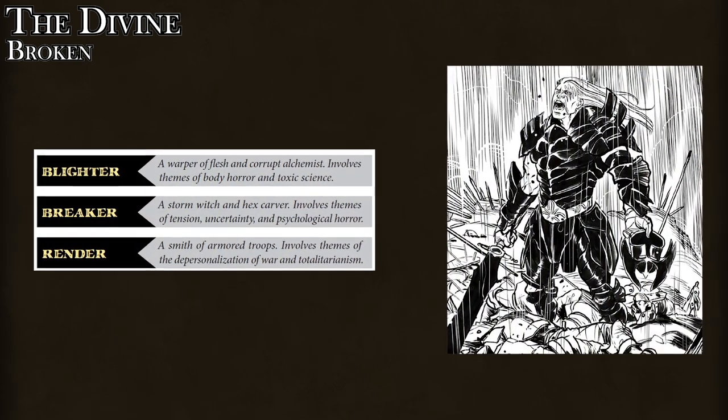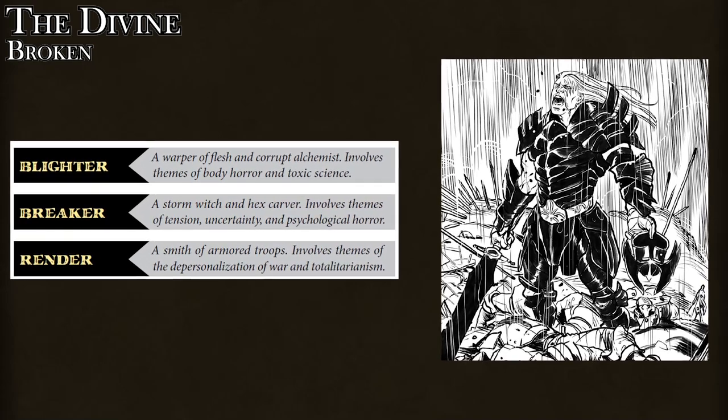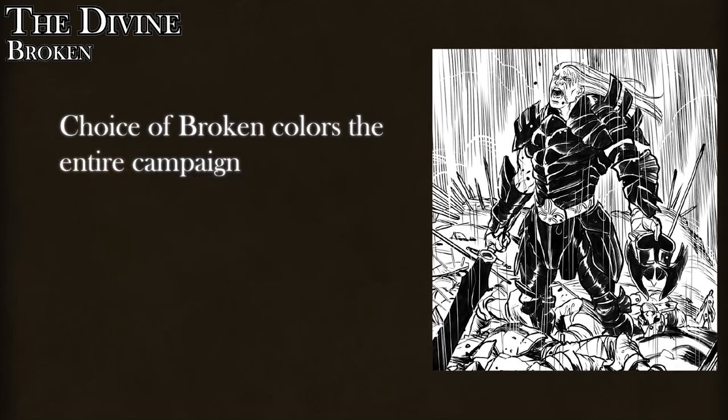Also at the beginning of the campaign, everyone chooses two Broken out of a choice of three. The Broken were once Chosen but became corrupted by the Cinder King himself. This choice very strongly shapes the look of the campaign, because they each come with their own unique zombies and other undead enemies.